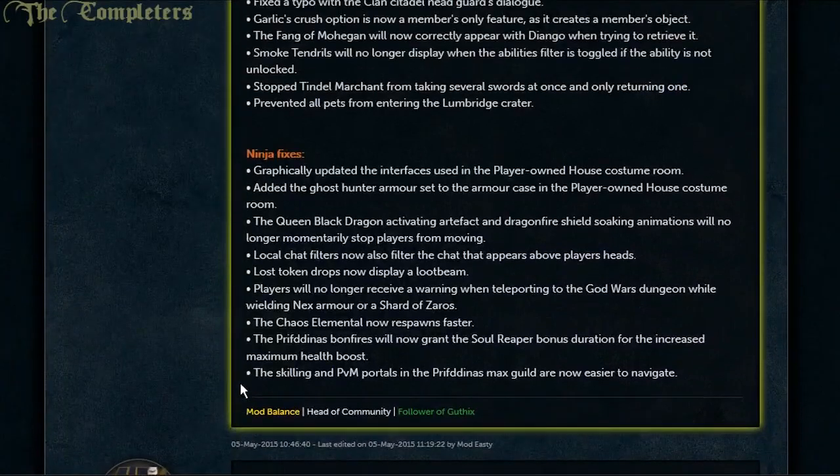Ninja fixes: graphically updated the interfaces used in the player-owned house costume room; added the Ghost Hunter armour set to the armour case in the player-owned house costume room; the QBD activating artifact and Dragonfire Shield animations will no longer momentarily stop players from moving; local chat filters now also filter the chat that appears above players' heads; lost token drops now display a loot beam; players will no longer receive a warning when teleporting to the God Wars Dungeon while wearing Nex armour or a Shard of Zaros; the Chaos Animal now respawns quicker; the Prif bomb flowers will now grant the Soul Reaper bonus duration for the increased maximum health boost; scaling of PVM portals in the Prif max guild are easier to navigate.